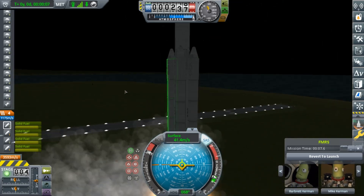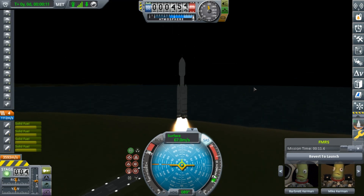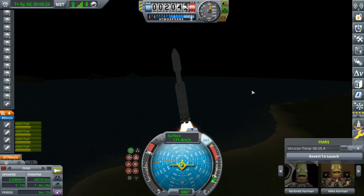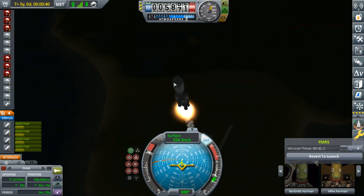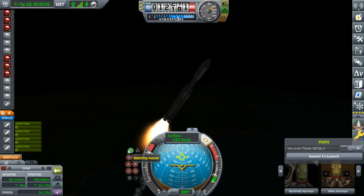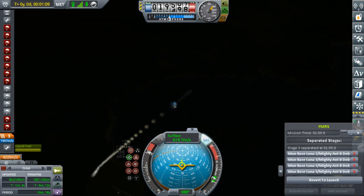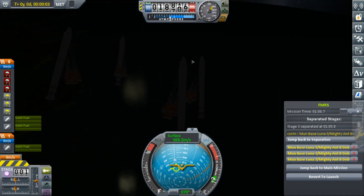So you can see here we've launched. For the first stage it has only solid rocket boosters, and then the central core ignites. This rocket is really cheap — it's only about 90,000 Muns.